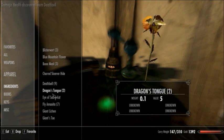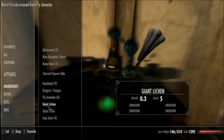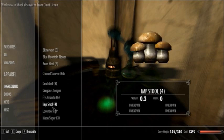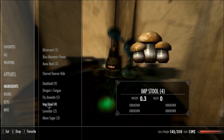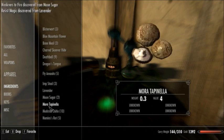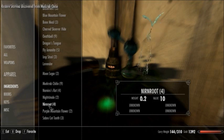Damage Resistance... It's hard to see. I wonder what Giant Lichen does. Damages Stamina discovered in the Giant's Toe. So I guess everything that I have here, I can learn by using it. So, Lavender, Moonsugar - I bought this from some random dude on the side of the road. Mudcrab Claw - what do I learn from that? I'm just learning from everything that I got here.